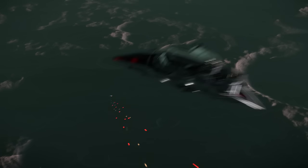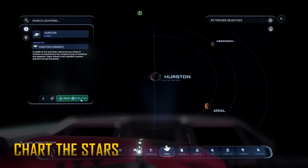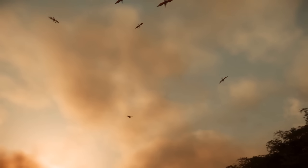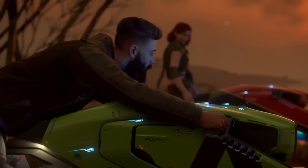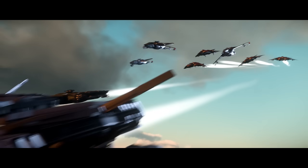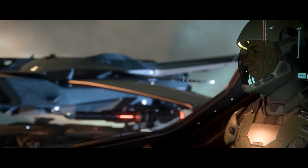Everyone during the free fly period will be lent an Avenger Titan to get around the verse, but you will also be able to rent anything you want from the Expo Halls. Every 48 hours a new set of manufacturers will take over the Bevick Convention Centre Expo Hall at Area 18 on ArcCorp. Make your way there now or set it as your home location — you can follow the signs to easily get to the Expo.